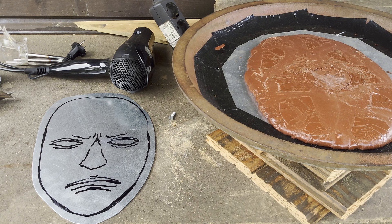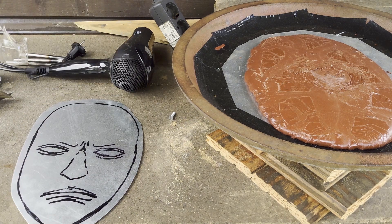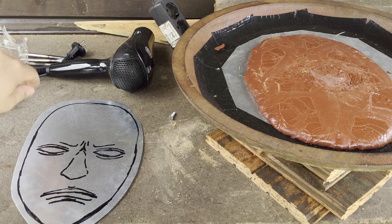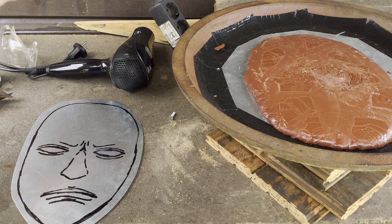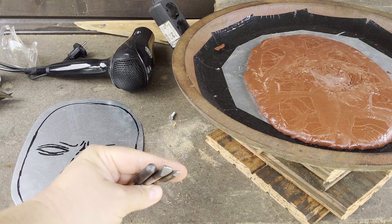Chaser's pitch basically looks like cow manure, but you heat it up with a heat gun or torch, and then this stuff becomes relatively soft so you can put the sheet metal piece in. Once that is done, you let it cool a little bit so it becomes hard again.